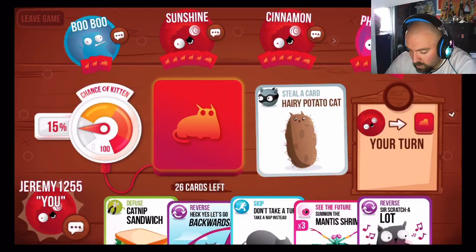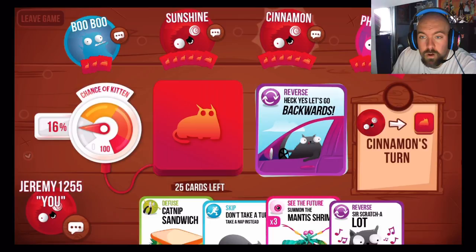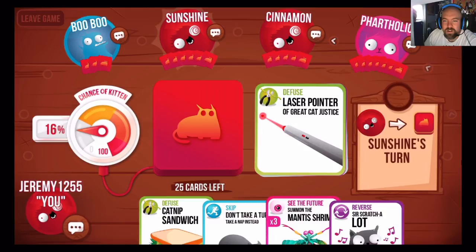My turn. What am I going to play? I'm going to go... Reverse backwards — I'll start playing from the other side. Here we got this guy up here, I'll make that smaller. You got the Exploding Kitten! So now he's going to use his Diffuse card — probably Pew Pew. The sound effects are great in this game. I love it.